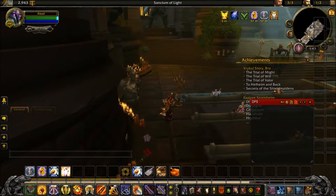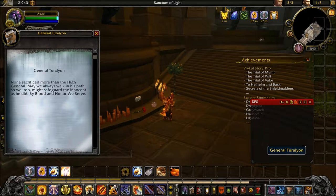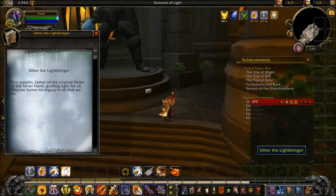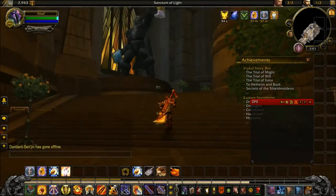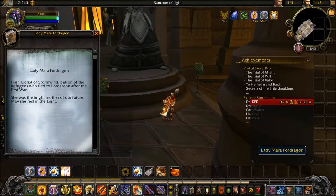He died during your Lich King campaign. Here's another one - General Tiron: 'None sacrifice more than the High General. May we always walk in his path so we too might safeguard the innocent as he did, by blood and honor.' And here's Uther the Lightbringer: 'First paladin, father of the original Order of the Silver Hand, guardian of the Light for all. May we honor his legacy in all that we do.'